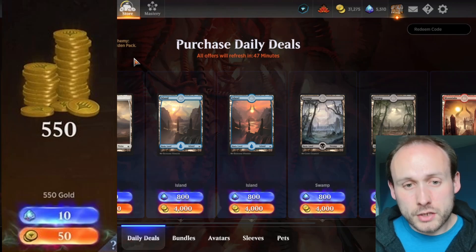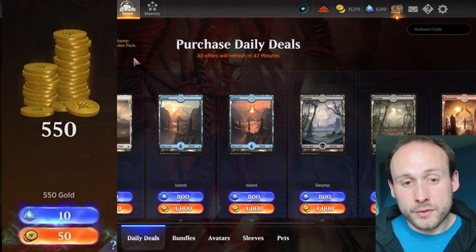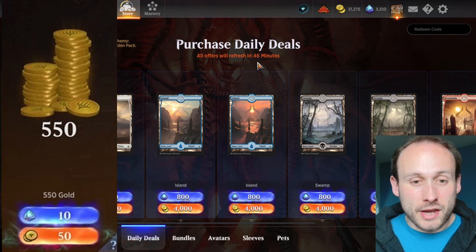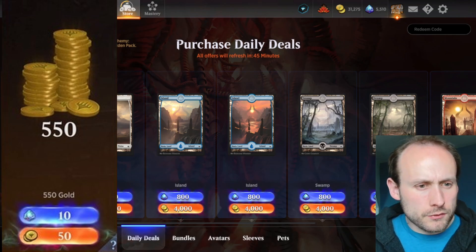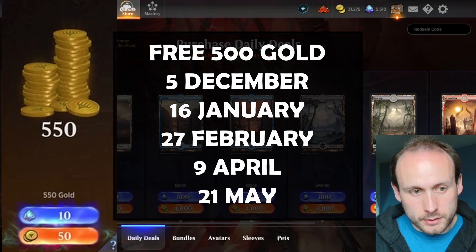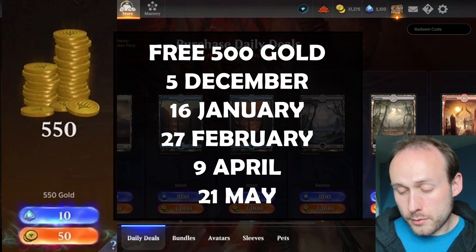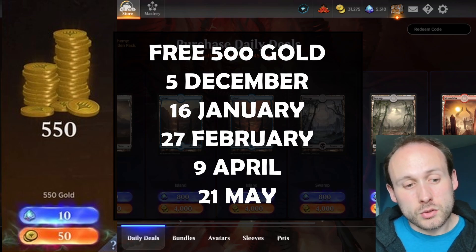The gold deal is usually 550 gold if you spend 50 gold — so you're basically getting 500 gold for nothing. But you need to have something in your account to claim it. Looking at the schedule, it appears on a random day of the week but every six weeks. It came up at the beginning of December, halfway through January, end of February, and just a few days ago in mid-April, so the next time should be towards the end of May.